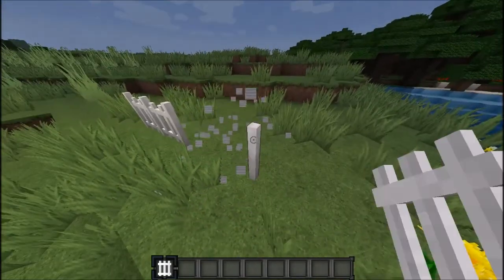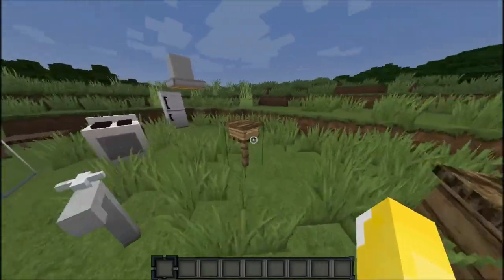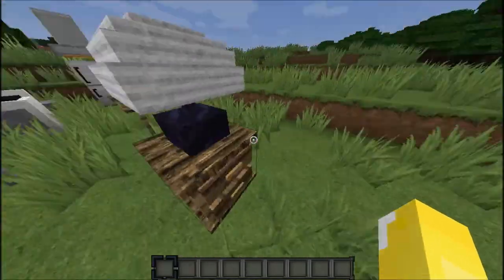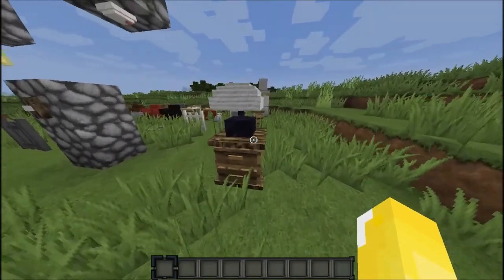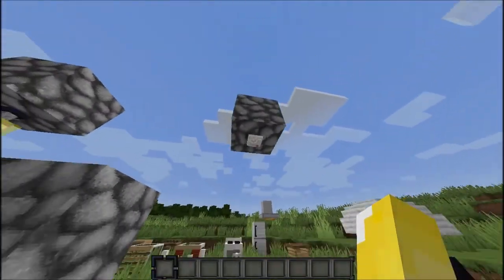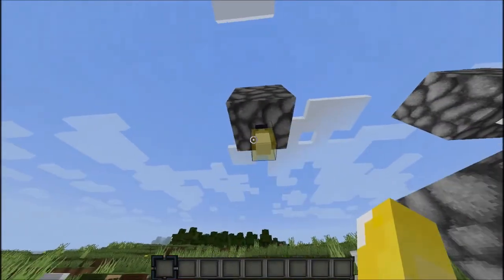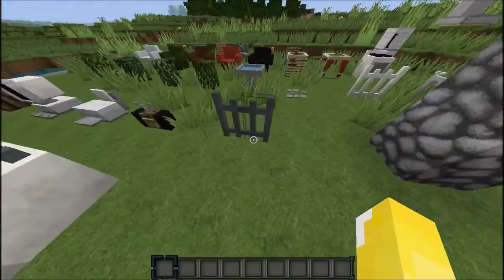I would definitely use that if you have this mod. We have a tap for tap water, a mailbox, and a lamp — but in order to power the lamp and make light, you need to place it on a bedside cabinet or have a redstone circuit leading into the lamp. We have a fire alarm, a doorbell, and a ceiling lamp that you can hang from the ceiling anywhere. You just right-click it to turn it on and right-click it to turn it off.